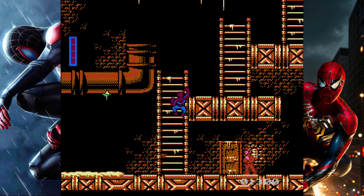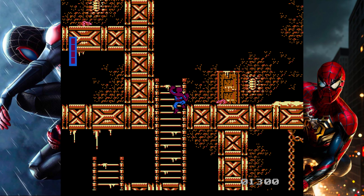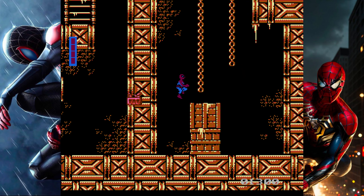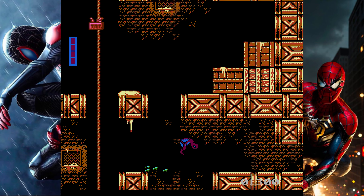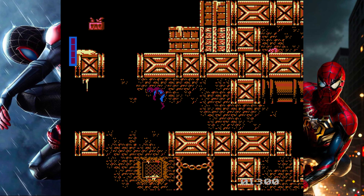Before settling on the classic red and blue design, there were several early concept designs for Spider-Man's costume, including one notable concept featuring a red and black color scheme resembling a spider's natural colors. Spider-Man's web shooters, which allow him to swing through New York City, were originally part of the costume design.